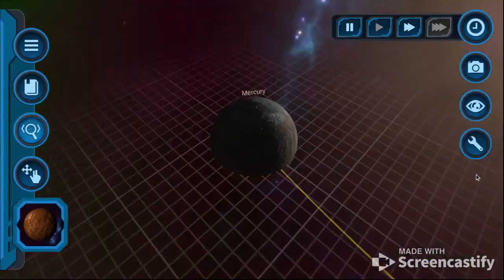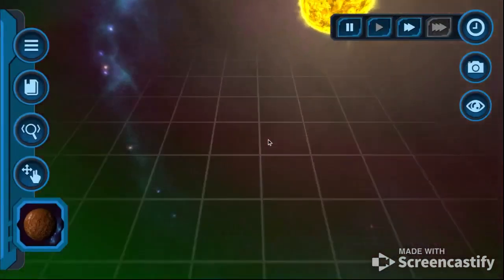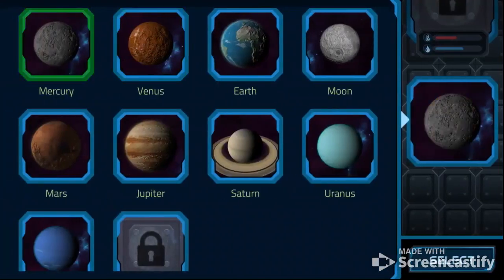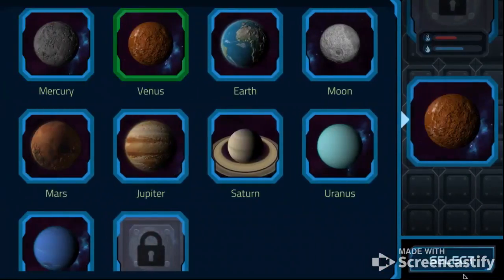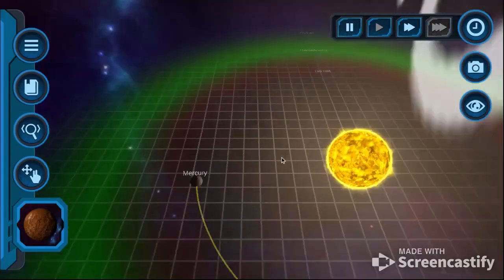Attempt number two. So what we're going to be doing today is we're going to make a solar system and then somehow find a way to destroy it. My second name is destruction right now. I love destructing things. It makes it so scientifically fun.